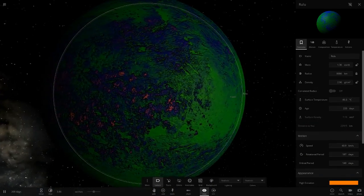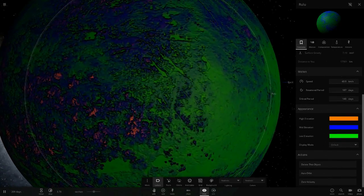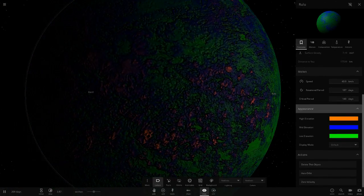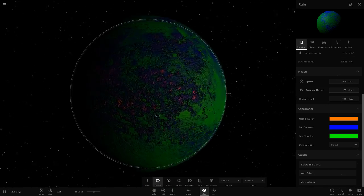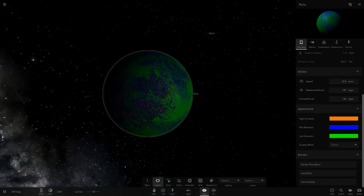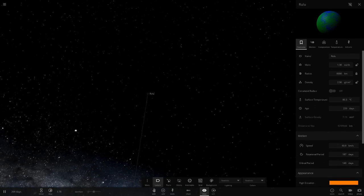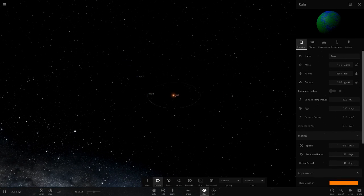So this is Rulu — all green on the surface with a Neptune blue color at mid elevation, then orange at high elevation. Very interesting color scheme. The blue and green look really good together. It's about the size of Earth with 80 degrees in temperature — pretty hot.